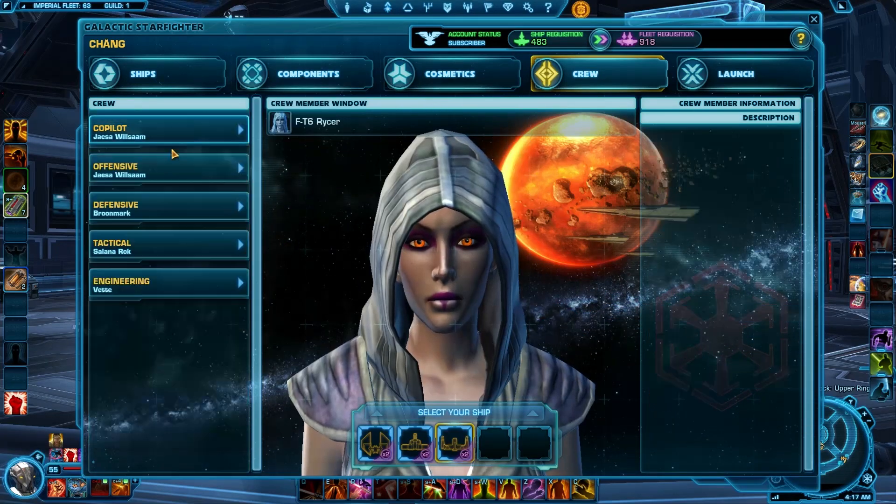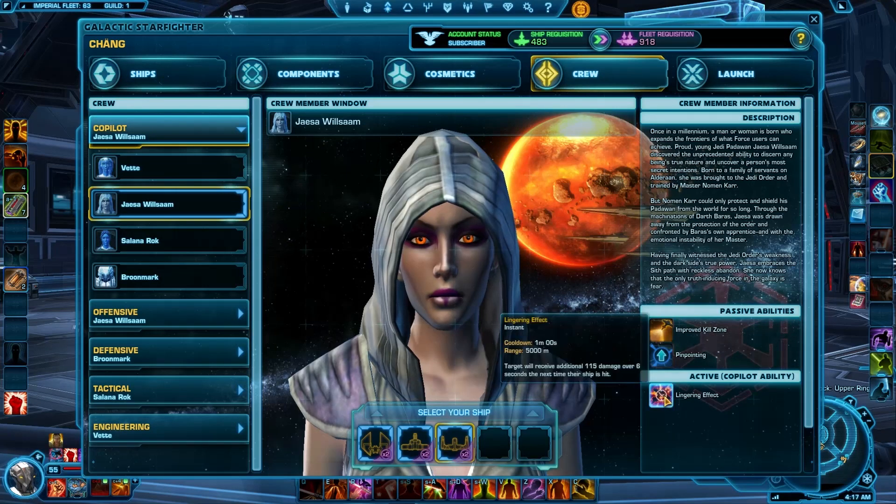I'll have Jace. I really like Jace's secondary ability — lingering effects. I don't know whether it's actually good, but it does a little bit of extra damage over 6 seconds.